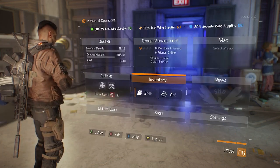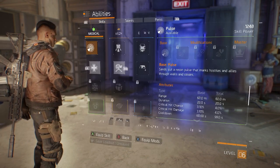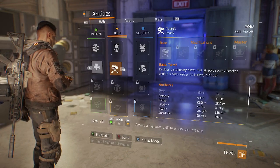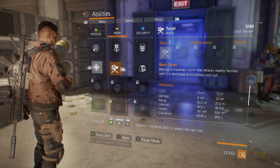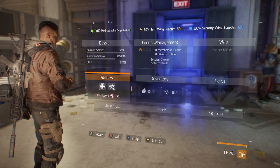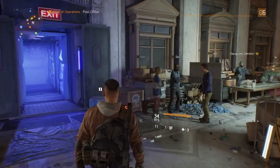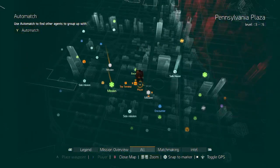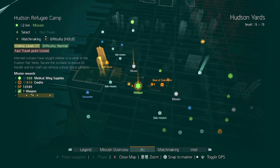After finishing the subway morgue mission I equipped the assault turret, so we've got a bit of extra firepower to back us up. Anyway, where we're headed next is the Hudson Refugee Camp.